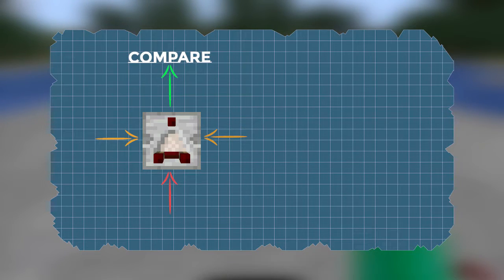When a comparator is in compare mode, it is comparing the side inputs to the rear input. If either of the side inputs are greater than the rear input in signal strength, then it will not give an output. If the rear input is greater than both the side inputs, then it will give an output at the power level of the rear input.